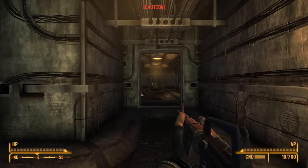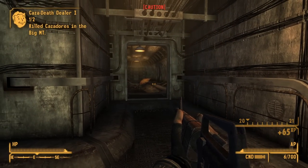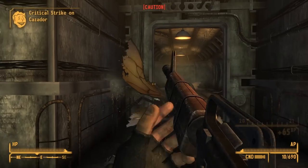At some point following the end of the world, Cazadors managed to escape their confines at the splicing lab and migrated to the Mojave Wasteland, where they would begin to reproduce and populate the arid desert.